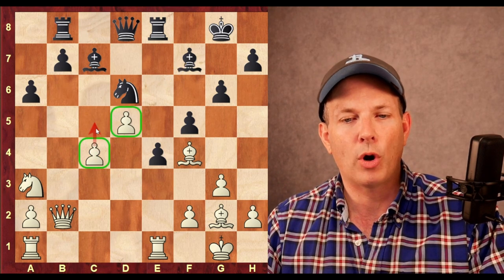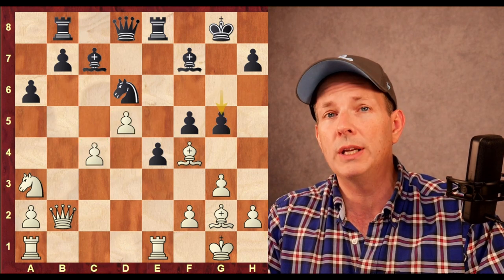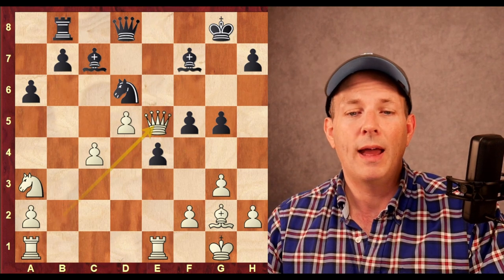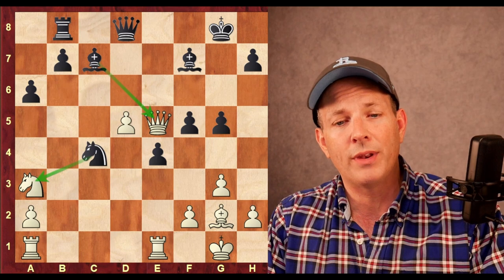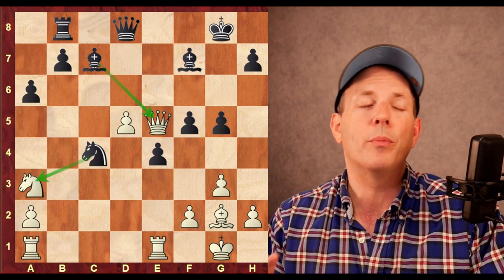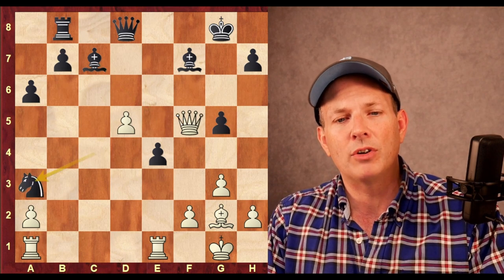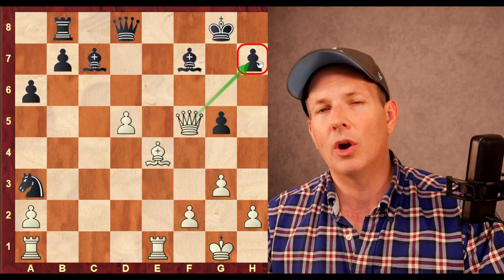C4, protecting the pawn and perhaps marching forward with C5. Here Shankland plays a very aggressive move — G5. When Firouzja plays Bishop to E5, which he does, Shankland plays an exchange sacrifice: Queen takes E5. Now he's going to attack the dark squares with the bishop and has a discovery against the queen with Knight takes C4 — the bishop attacks the queen and the knight attacks the A3 knight. However, since he played G6 and G5 earlier, now his king is really vulnerable. Firouzja takes the pawn on F5; after Shankland plays Knight to A3, Bishop E4. Black's king is in quite a lot of trouble.